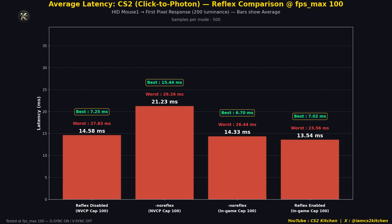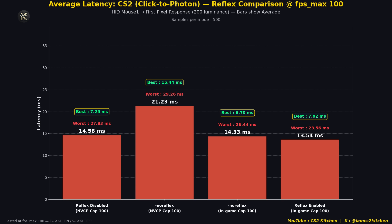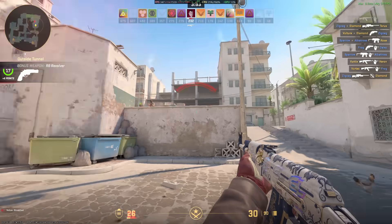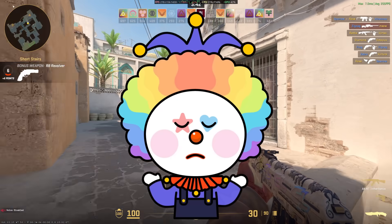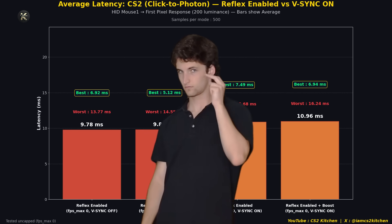Moving on to other tests: disabling Reflex at 100 FPS but capping via the NVIDIA control panel shows that it is not just the NVCP cap affecting latency — it has to be both the launch option and the NVIDIA control panel cap combined, which is quite unique. A lot of people tell me they feel better with no-Reflex, that it feels much smoother. That may be true, and I've tried playing with it many times, but I just feel delayed. Maybe when this setting started getting recommended it was based on bug reports where people saw false 1% low increases, but I don't really like it.